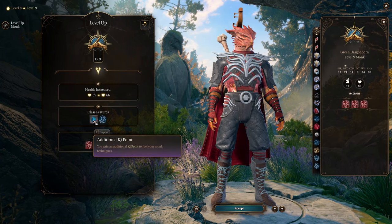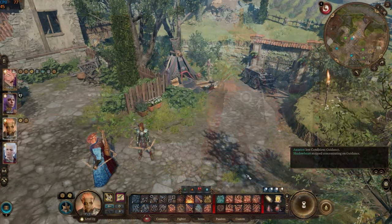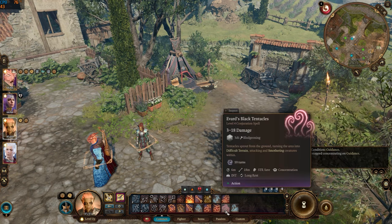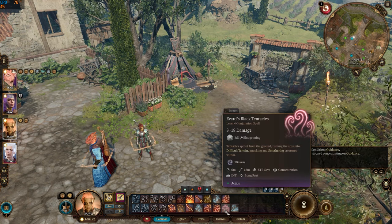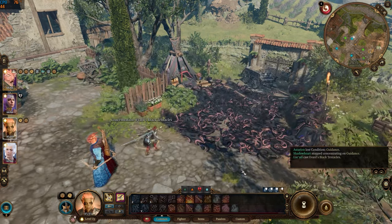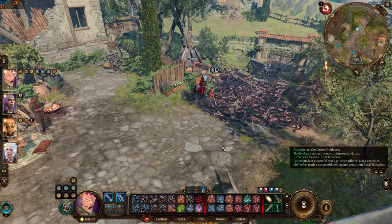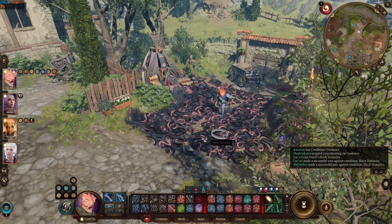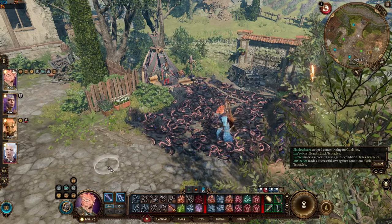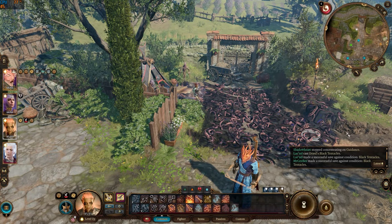At level 9, the monk gains Advanced Unarmored Movement. Difficult terrain no longer slows him down, and his jump distance is increased by 6 meters while not wearing armor or using a shield. Evard's Black Tentacles creates difficult terrain, but the monk will be able to move freely over this surface, while other characters such as Lae'zel will have their movement halved.